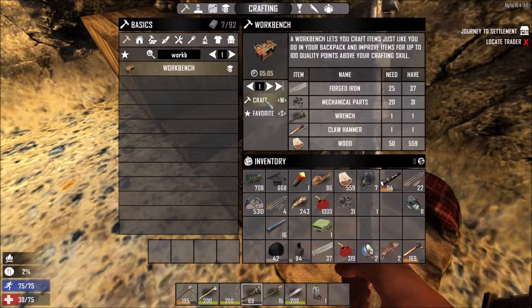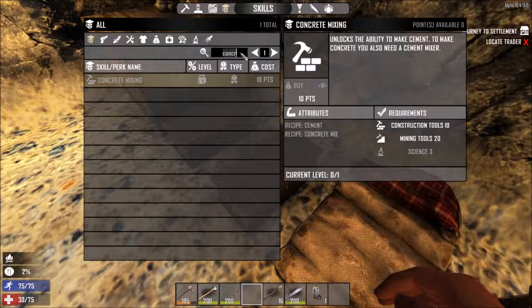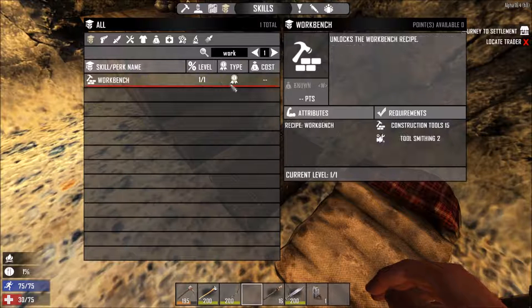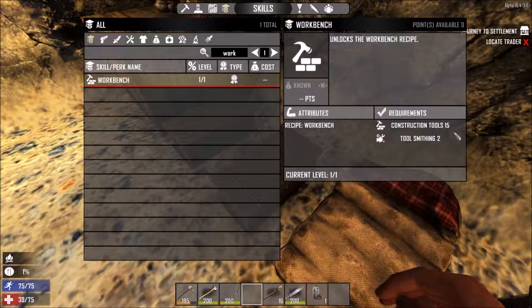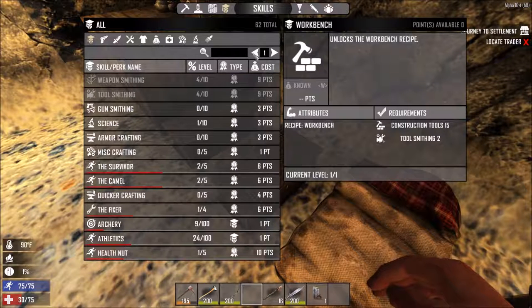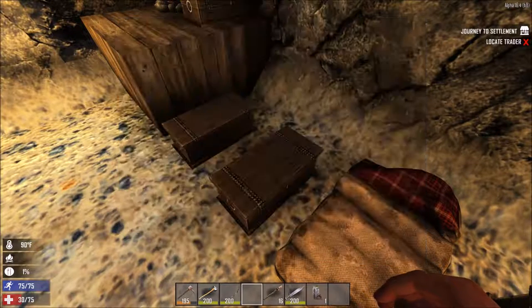Got everything I need — hit craft. The workbench is something you have to learn; it's a skill. If you type in workbench in the crafting menu and click on it, it'll tell you all the requirements. You need a construction tools skill of 15 or higher — that's a skill that slowly goes up as you use construction tools — and you need a tool smithing of two or higher, which is a skill you buy. Got my workbench going.